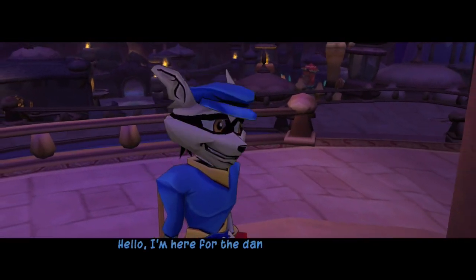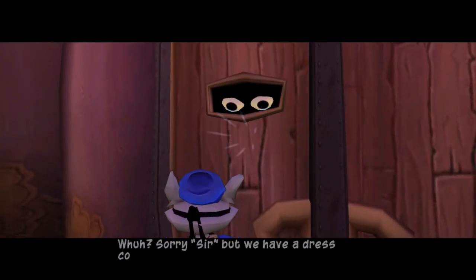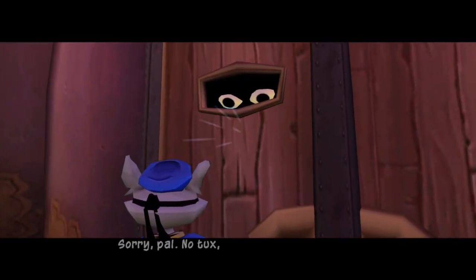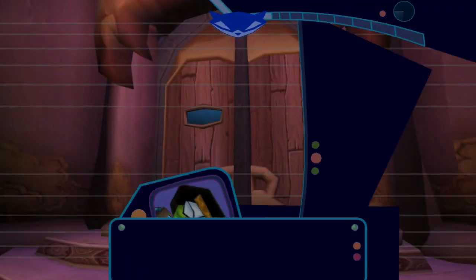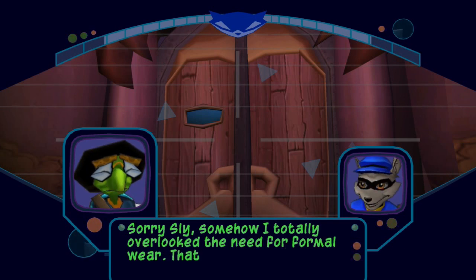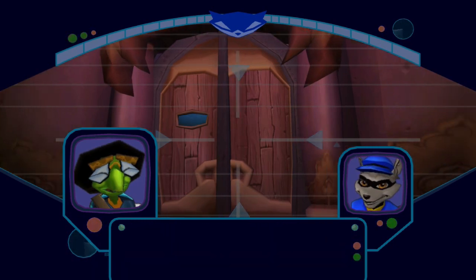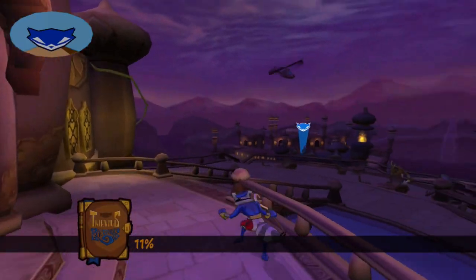Hello, I'm here for the dance. Sorry sir, but we have a dress code — you got a tuxedo? No. Sorry pal, no tux, no entry. Well, that's gonna make things difficult. Sorry Sly — I totally overlooked the need for formal wear. That guy's not going to let you in without a tuxedo. Don't beat yourself up, Bentley. At a party this ritzy, there has to be a spare penguin suit around here somewhere. Try the guest house — someone may have overpacked. But I was just over at the guest house!